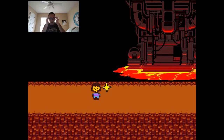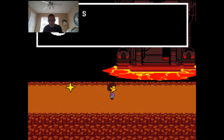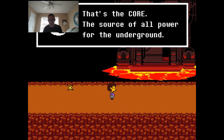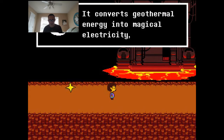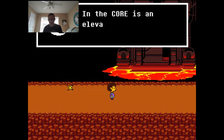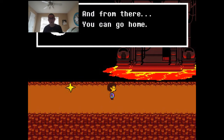Welcome back to Games for Everybody. I'm your host, Matt. This is going to be the last episode I filmed today — I usually do it in threes. Let's go on to that giant structure in the distance. See that building? That's the core, the source of all power for the underground. It converts geothermal energy into magical electricity. That's where we're going. In the core is an elevator directly to Asgore's castle, and from there you can go home.